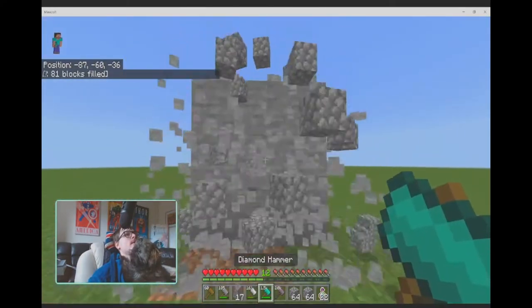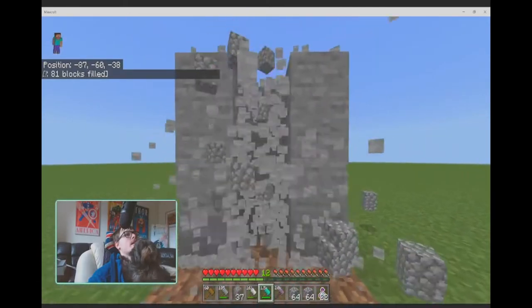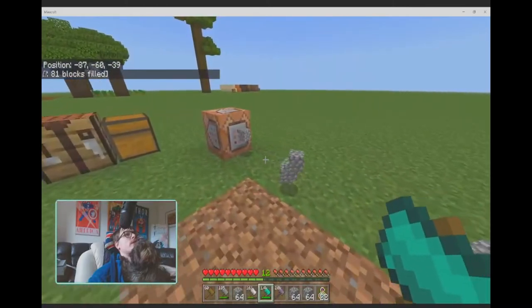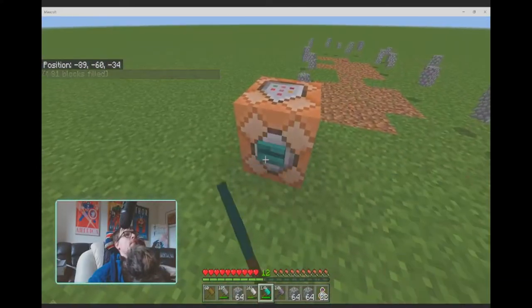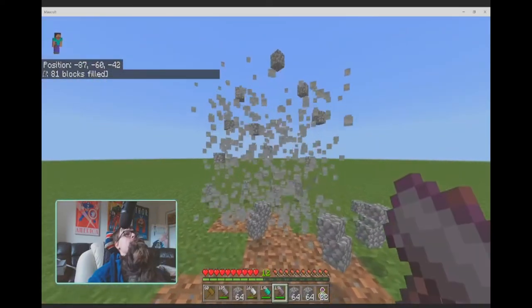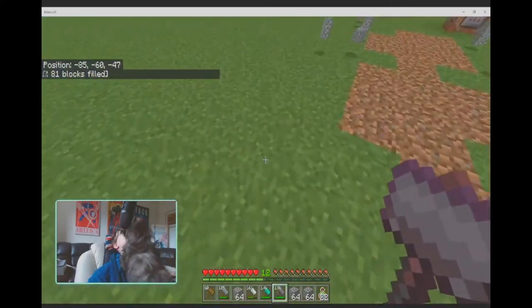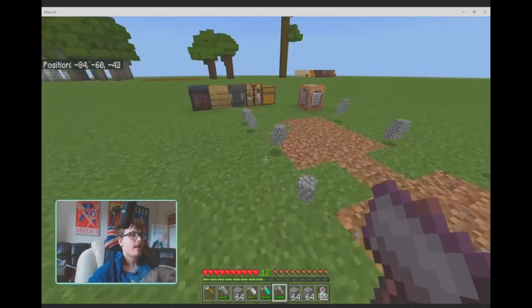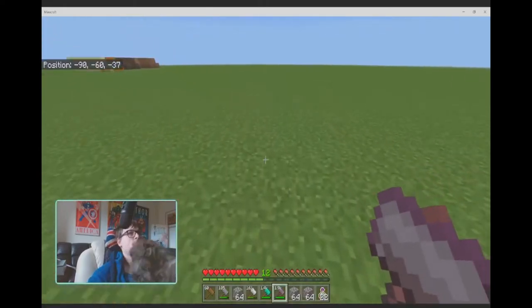Of course you've got diamond hammers, and right-clicking is instant — so it's a pretty good idea to use that because it saves a bit of time. You've also got netherite hammers. These cannot mine obsidian from my tests, but they also act as a shovel.